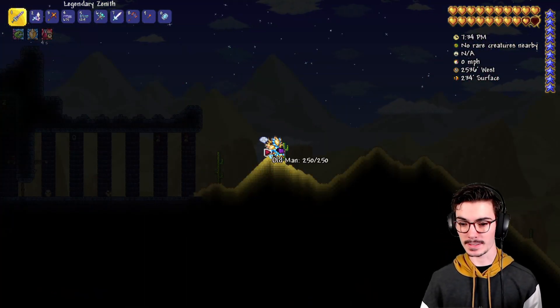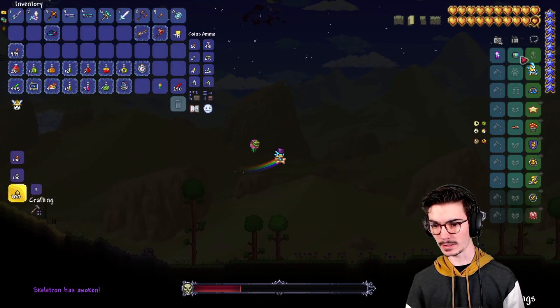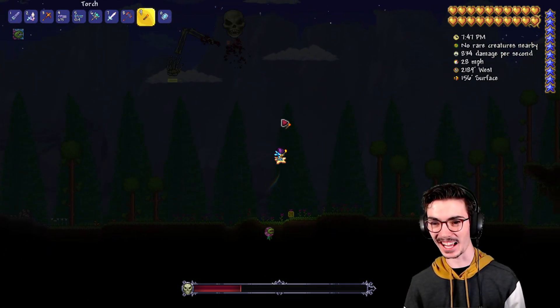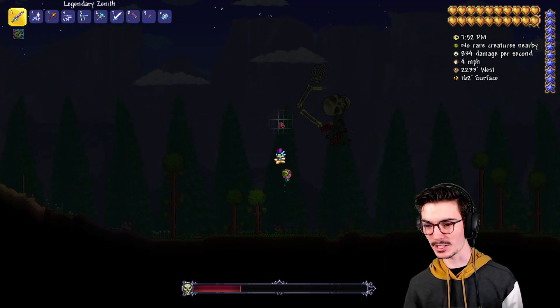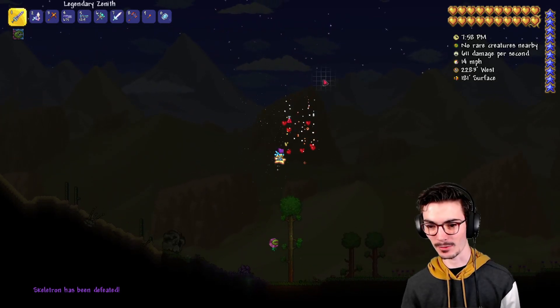Next up we have Skeletron and the old man. Oh, look at that — it's beautiful. I need to get rid of one of my sets so he doesn't die instantly. Wow, look at him. He looks amazing. I love the Skeletron head. I remember him being that slow in vanilla. Look at that hand — that meaty claw. But that was amazing.